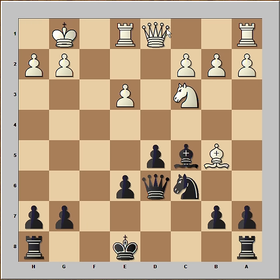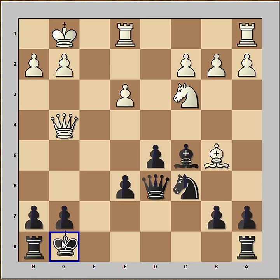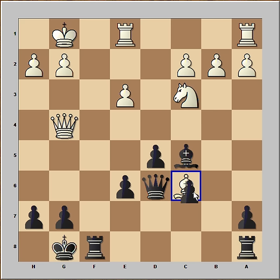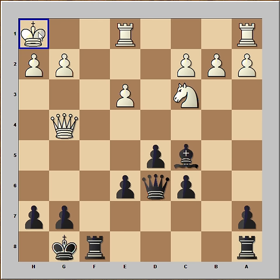Pawn takes knight and queen to g4, attacking pawn on g7. But Steinitz solved the problem easily by castling kingside. Bishop captured knight, pawn takes bishop, and let's have a good look at this position again. White was worried about his king because the king is on the same diagonal with the black bishop. So he played king to h1.